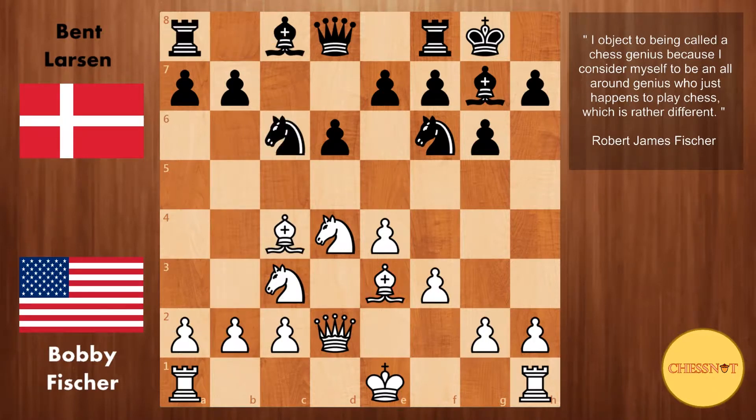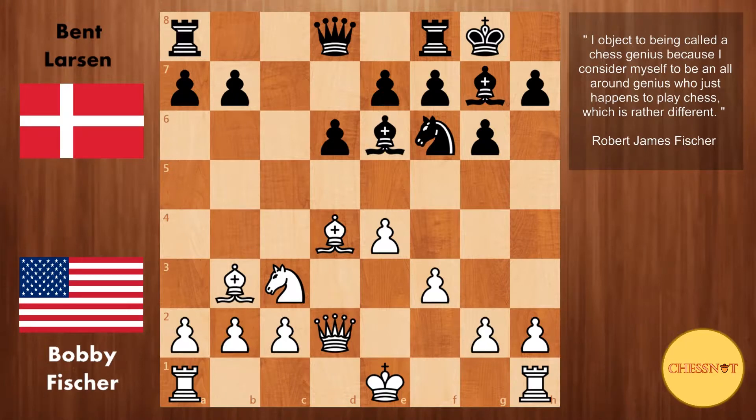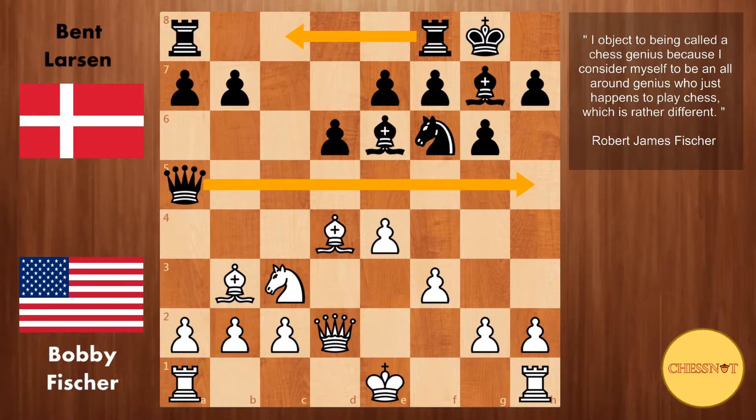Instead of Knight to e5, we have Knight takes d4 from Larsen. Fischer plays Bishop takes d4, and here Bishop to e6. Fischer drops the bishop back to b3. Bishop takes e6 is also possible but Fischer didn't want to allow Black to have more pawns in the center. Larsen plays Queen to a5, which connects his rooks, preparing to swing his rooks over to the queenside — and also with possibilities of defending Black's king in the future since the queen could swing over to the kingside.